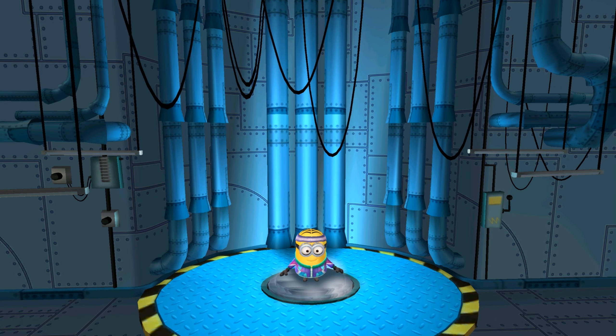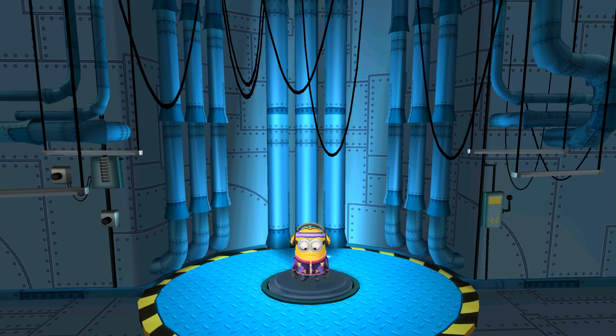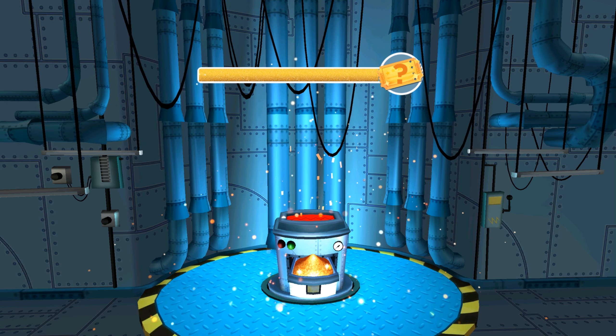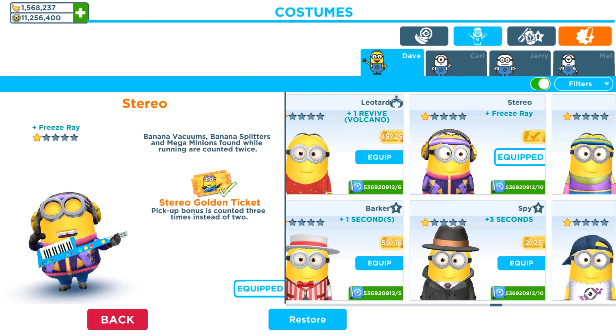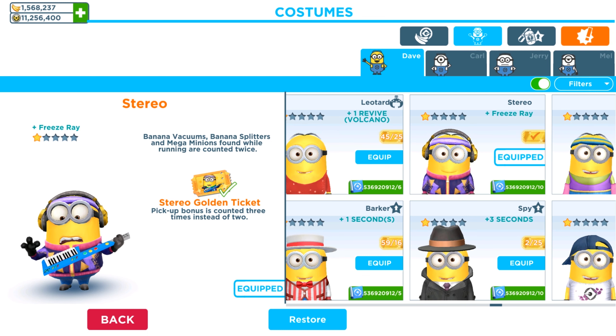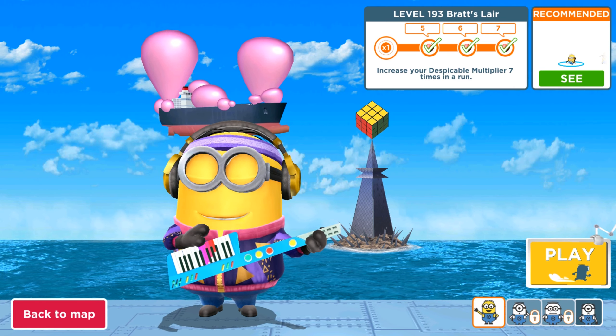Hello and welcome back to All Kind Games! Today we are playing Minion Rush and we are updating our stereo minion outfit with a golden ticket, so additional golden skill and a much more attractive appearance. We are adding to our minion - let's shred all 25 cards. We got the spy golden ticket. Let's check our skill: the golden ticket pickup bonus is counted three times instead of two. That's great!